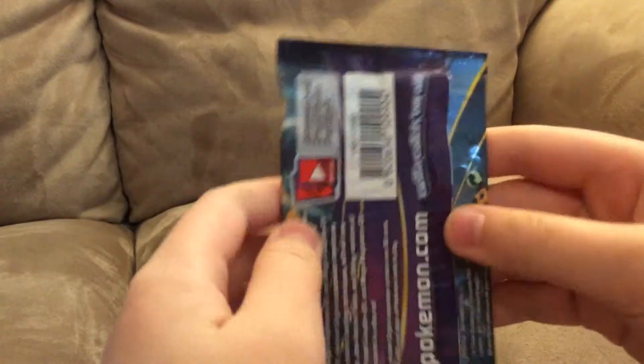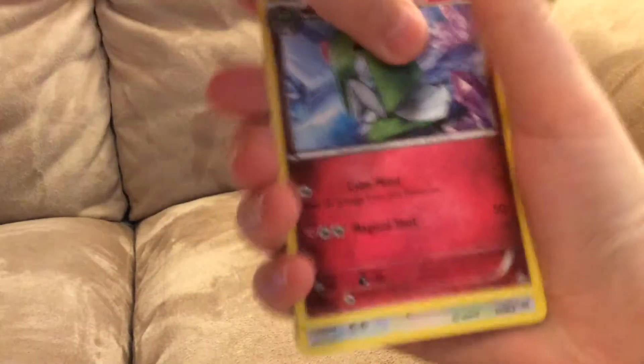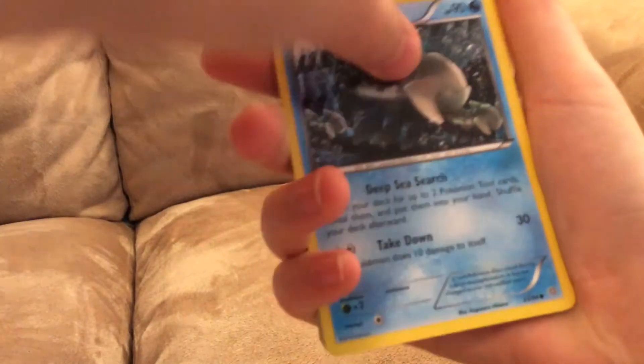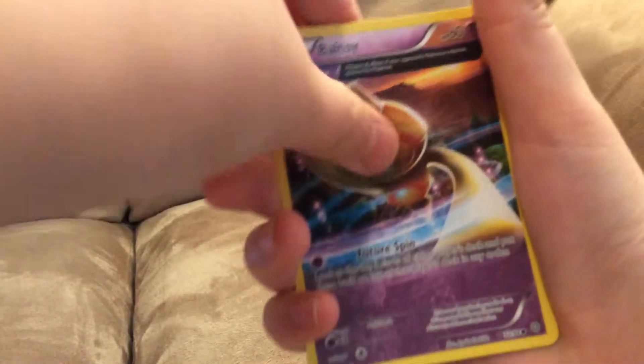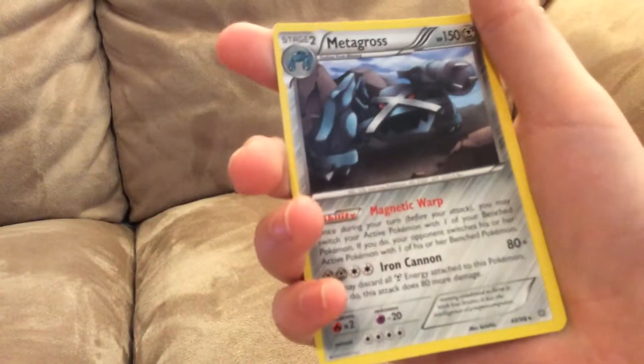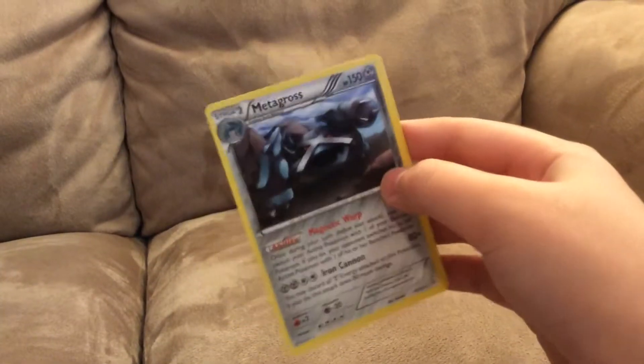Give us luck, blow on it. May Hoopa bless you. Let's get this thing open. We got a Sceptile Spirit Link, fairy-type Kirlia, Porygon 2, Relicanth, Persian, Eevee, Goomy with an Ancient Trait, Reverse Sceptile Spirit Link, and a regular rare Gengar. Okay, not bad. At least I got a Mega and I got a Hollow. It's part of my deck, so let's go with that.